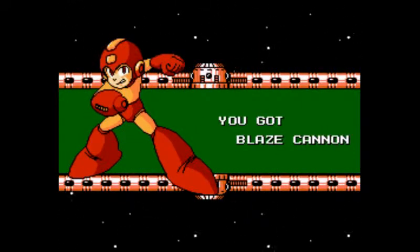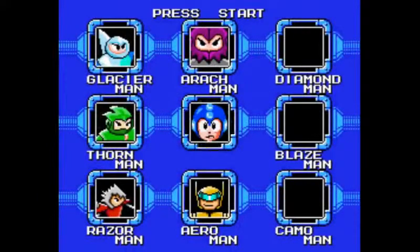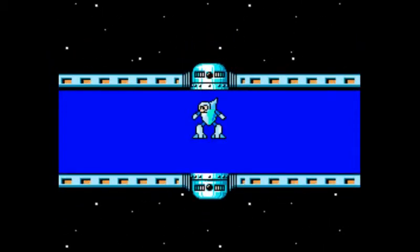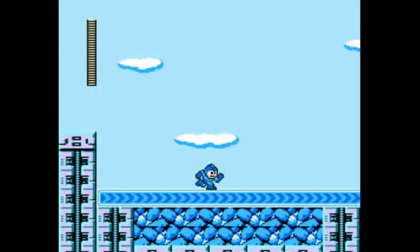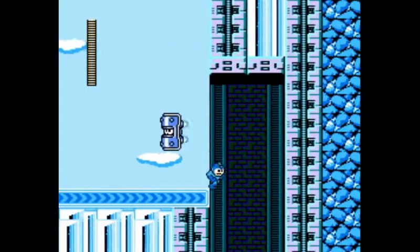You got Blaze Can. 420 — I would have laughed at that, that was a joke. So Blaze... I wonder, was it Glacier Man? There should be an indication, like press A or B — press B to select, press A to confirm, you know. Oh look, shield attackers — that almost nicked me.